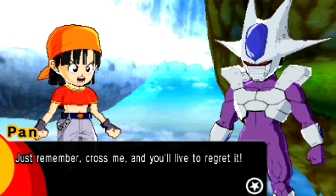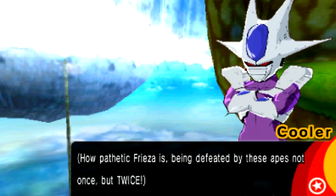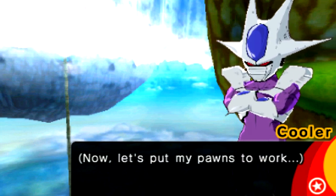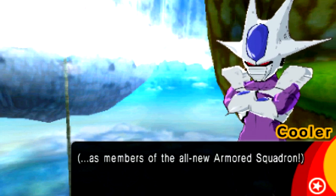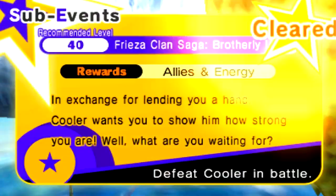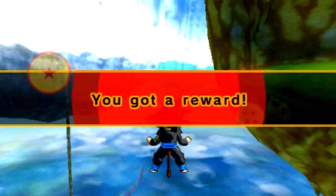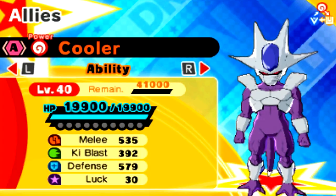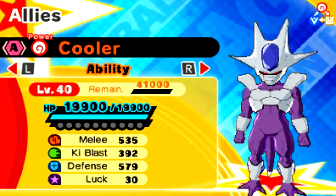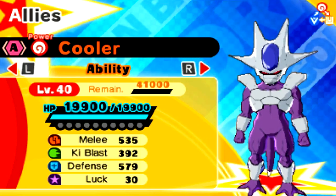Cooler says: 'Just remember, cross me and you'll live to regret it. How pathetic Frieza is — being defeated by these apes, not once but twice. These pawns will be perfect for my plans. To restore the clan's reputation after that disgrace — now let's put my pawns to work as members of the all-new armored squadron.' And there it is — cleared the Frieza Clan Saga. We have Cooler, A-Rank at level 40.